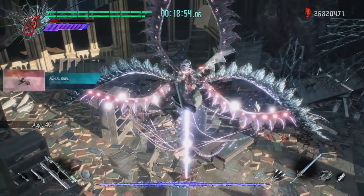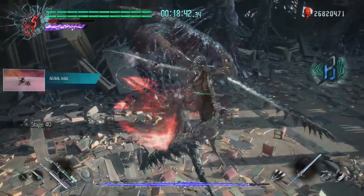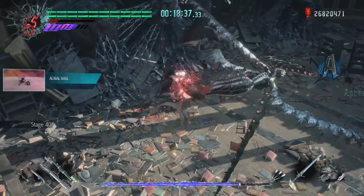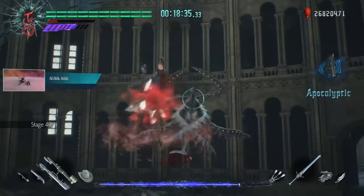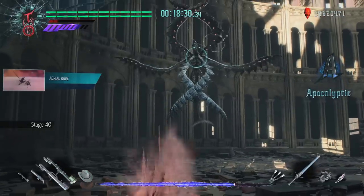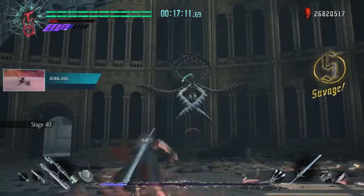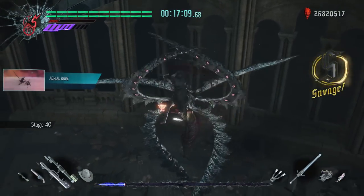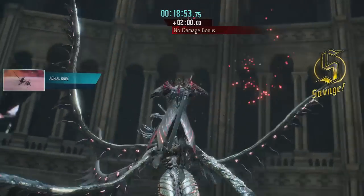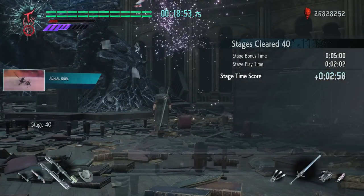Stage 40 was another boss — a mutated Silent Hill nurse. I used Aerial Rave with Rebellion because I could teleport right into Artemis' face, then jump cancel out of the combo whenever she did her AoE scream. I managed to stay in her face enough to stagger her any time she tried to summon her flying apparatuses. I got the no-damage bonus in this fight, which was huge, because I only had 20 more floors and another boss left before my time started tanking.